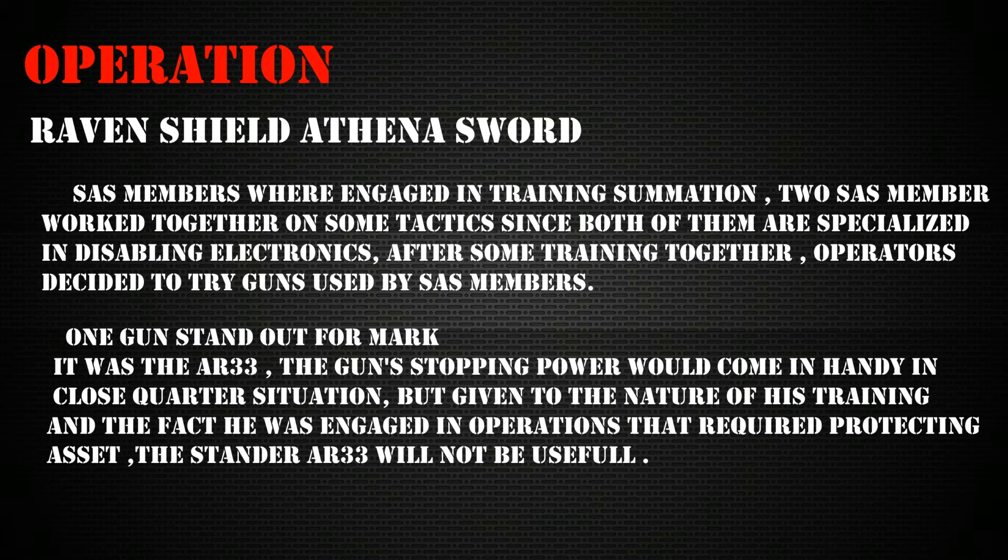After some training together, the operators decided to try guns used by SAS members. One gun stood out for Mark — and Mark is the first name of Mute, so this makes sense. It was the AR-33. The gun's stopping power would come in handy in close-quarters situations, but given the nature of his training and operations requiring protecting assets, the standard AR-33 would not be so helpful.